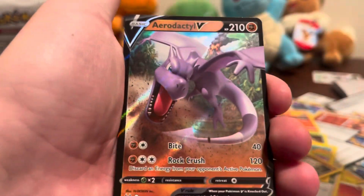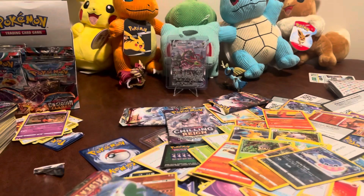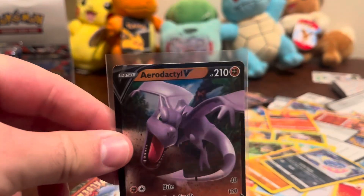Oh, there's something shiny back there boys — Aerodactyl V, for the 900th time out of Lost Origin. We'll take it though, because it's a hit. It'll be in the binder for the 900th time. I saw the shine up top and it looked like it was about to be a silver-backed card.